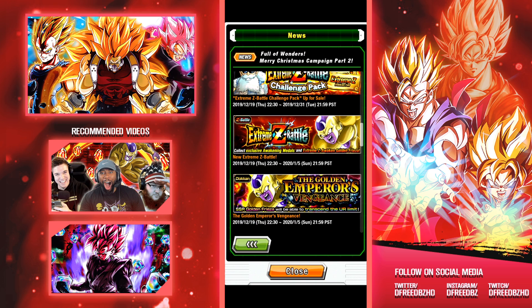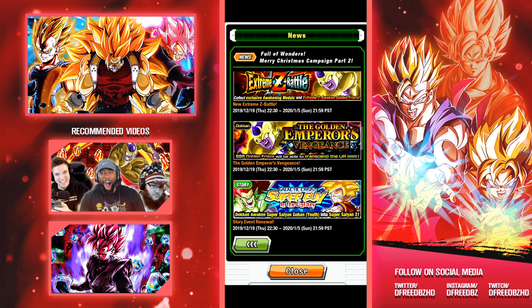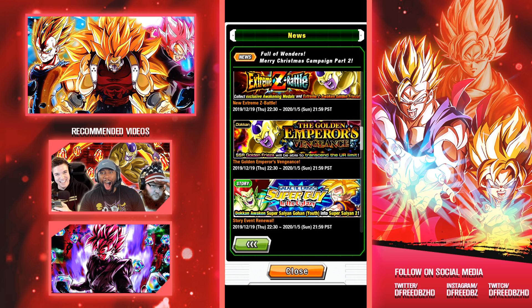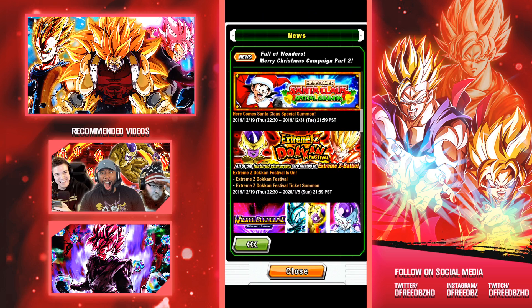We do have the challenge pack for the tickets and stuff like that. The Extreme Z Awakening event will be dropping tonight at around 10:30. And the Dokkan event for Frieza is live if you need to do that — it's basically always live anyway. The revamp and renewal for this is also going live tonight. So everything here is going live literally tonight — 12-19 across the board.